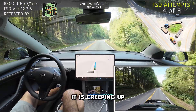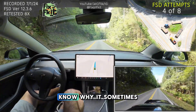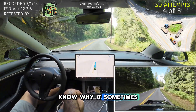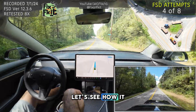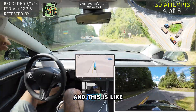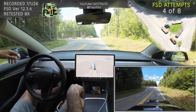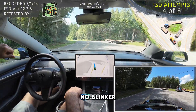FSD is on, it is creeping up to 47, 48 miles an hour right now. I don't know why — sometimes it's trying to work, sometimes it doesn't. Let me get some traffic here, let's see how it behaves. With the cars present, it's like slamming on its brakes, clipping the median again. No blinker.